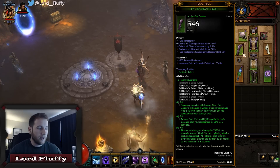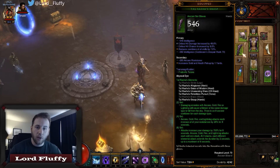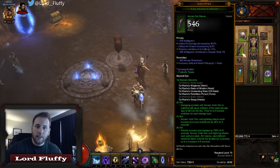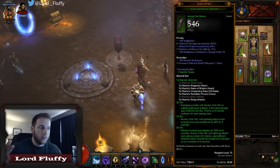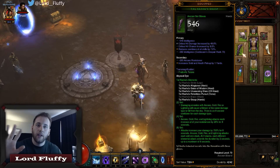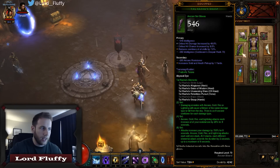At four stacks, each different elemental attack extends the duration by two seconds up to a maximum of eight seconds. This is going to buff our damage by the same amount if you have all four elements going. This will drop after the first eight seconds of Archon, but that's supposed to work like that — so don't freak out, it's fine.